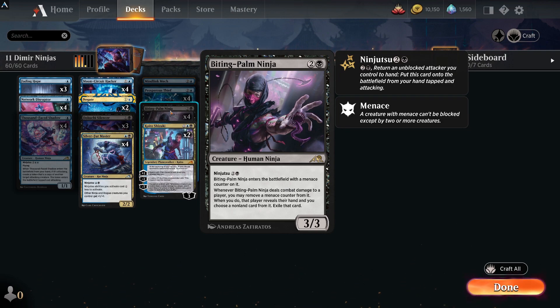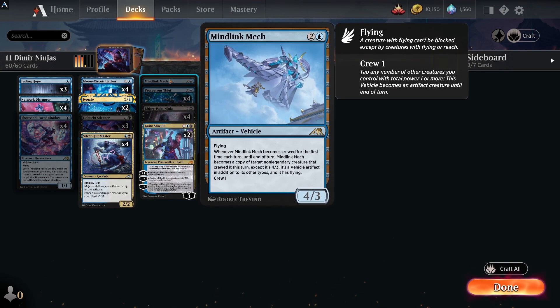The whole thing about ninjutsu is returning an unblocked attacker to hand and then putting a ninjutsu card onto the battlefield so it gets through and triggers abilities. The deck runs Mindlink Mech — a 4/3 flyer that when crewed for the first time each turn becomes a copy of the target non-legendary creature that crewed it, except it's a 4/3 with flying. Pretty cool. The other four rares include Thousand-Faced Shadow with ninjutsu four — it's a 1/1 flyer, you can get through then ninjutsu in another creature.